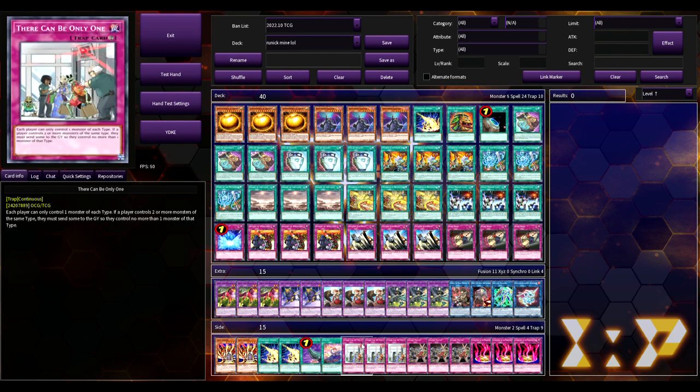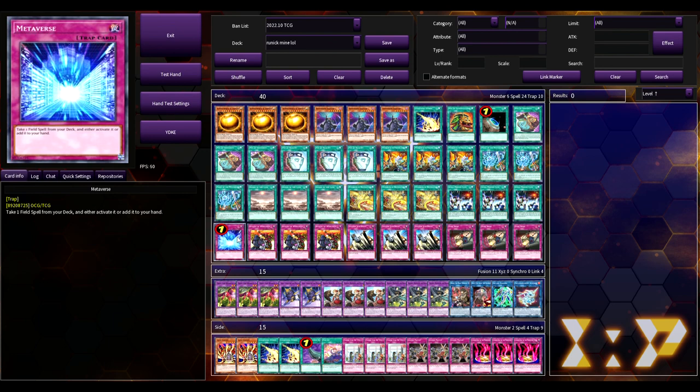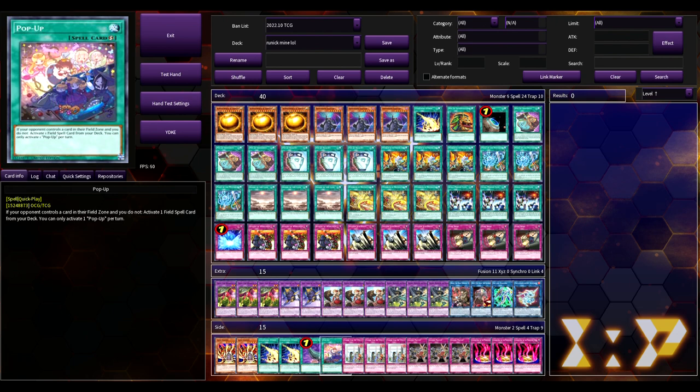Pop-Up is a quick play spell card — if your opponent controls a card in the field zone and you do not, you can activate one field spell card from your deck. In a tier zero format going against Shizu tier elements at a YCS, when they activate their Primeval Planet, you use Pop-Up to instantly activate Mystic Mind from your deck. It basically acts as a fourth copy of Demise of the Land or a second copy of Metaverse — really interesting tech that I hadn't heard of until I saw this build.